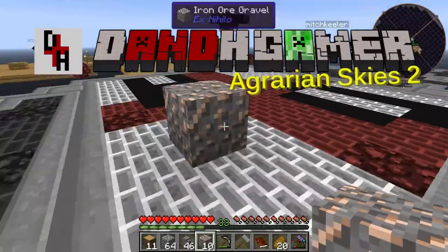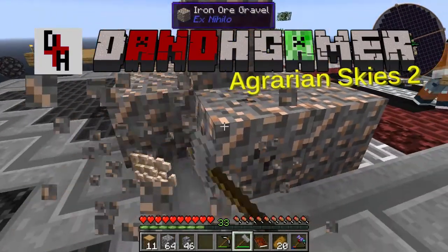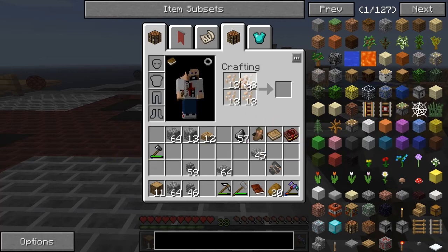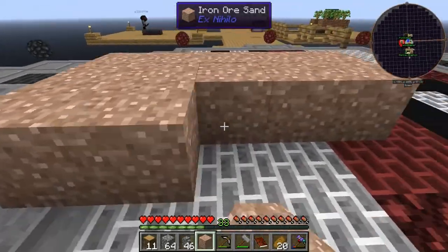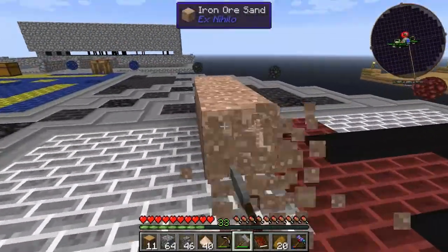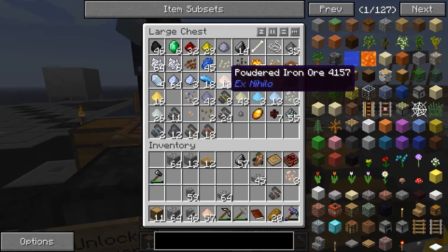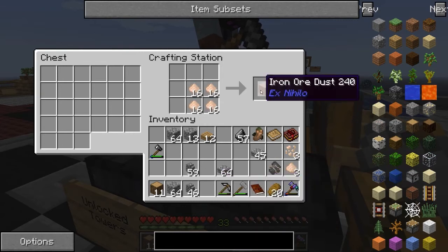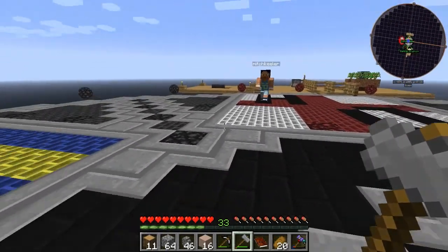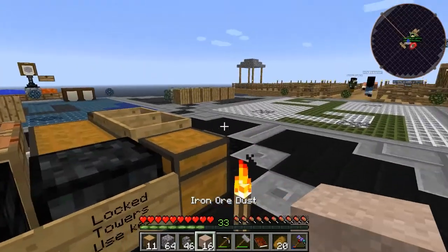Hello everybody, my name is Mitch. I'm joined here with the Void Bound crew doing all the fun Agrarian Skies 2 things. My goals are probably to get the crop farm set up and finish getting the kitchen area fixed up. I'm working on the smeltery, which should be done today. DNH is grinding ores for the smeltery and killing mobs as they spawn for resources. I'm building in this general direction — that windmill interests me.